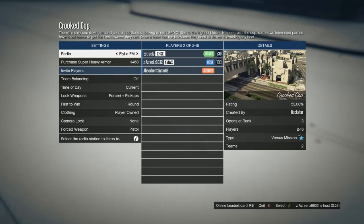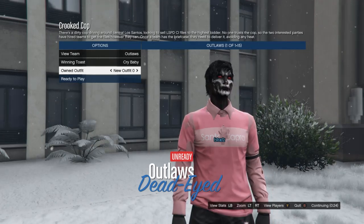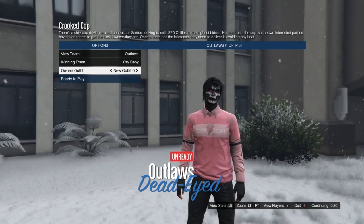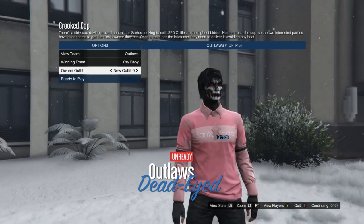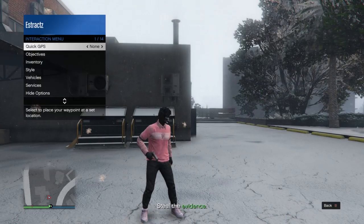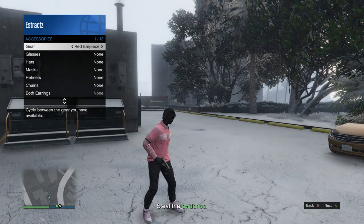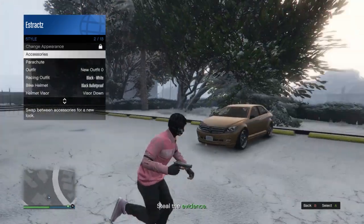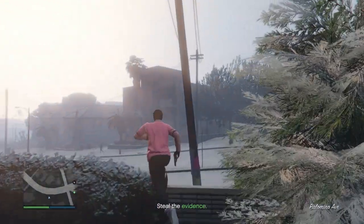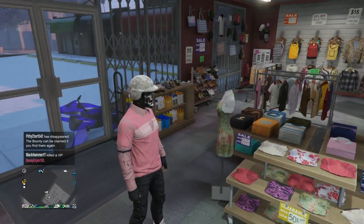Now start up a Crooked Cop: hit pause, scroll online, jobs, play jobs, Rockstar created, scroll to versus, and start Crooked Cop. When you get in, make sure clothing is set to player owned — even if you're not the host. If the host hasn't set it to player owned, leave and find a new Crooked Cop. When you're in, scroll down to your owned outfits and scroll one time to the right — you'll see the t-shirt and vest shirt combined. Ready up.